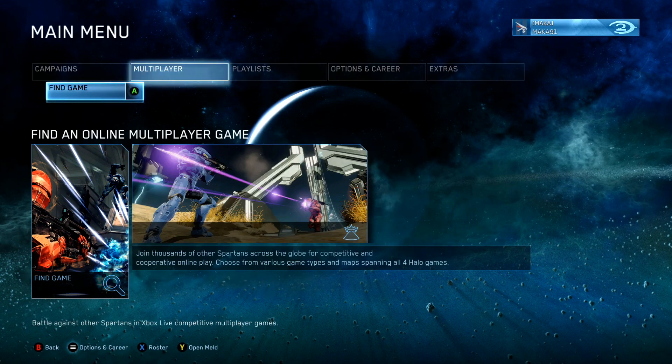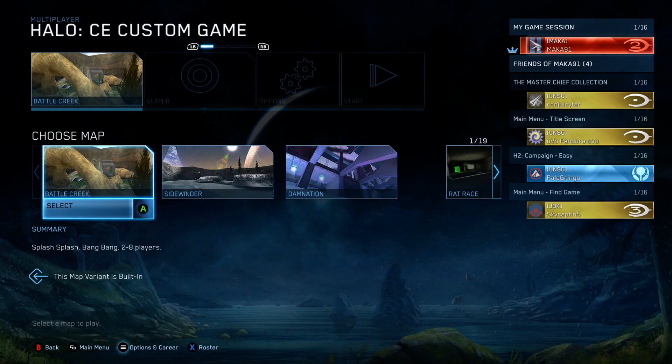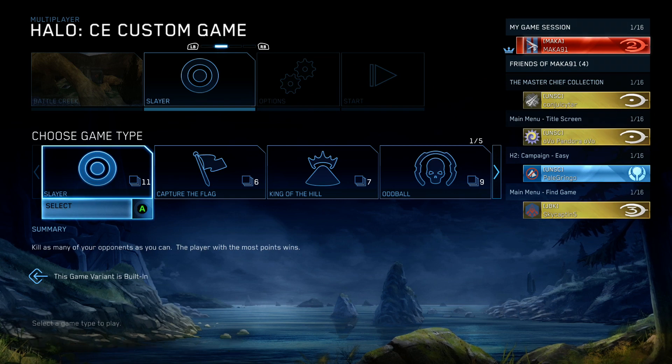In the Master Chief Collection, from the main menu select multiplayer, custom games, Halo CE, select any map.